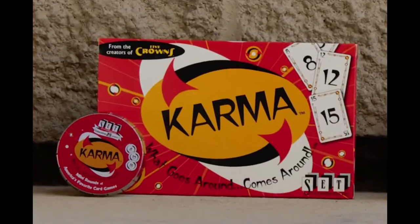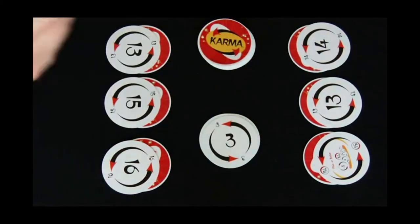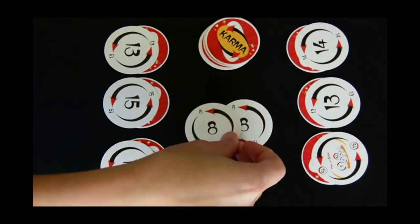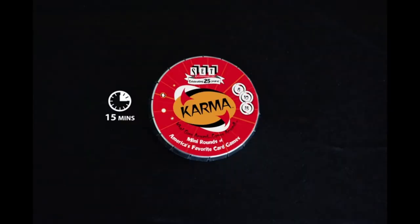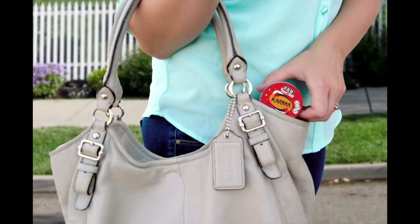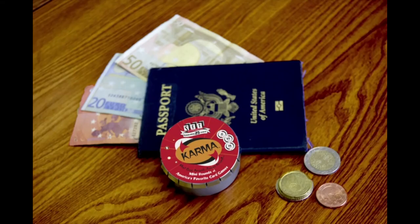Karma now comes in a mini. Karma Mini Round has the same rules, but instead of triples clearing the discard pile, doubles will clear the pile, since there's only two of every card. This makes Karma Mini Round even faster for smaller groups, and it can easily fit in your pocket or purse so you can take it with you no matter where life takes you.